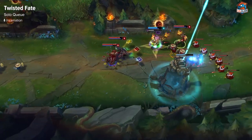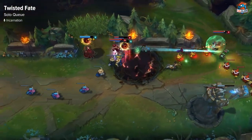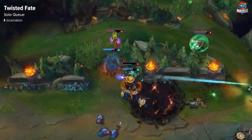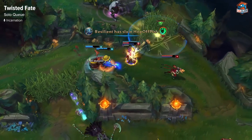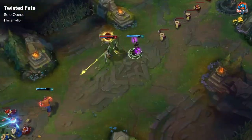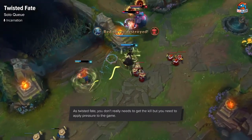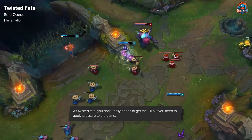The thing about Twisted Fate is you want to pick him into matchups which are not too rough for you. You don't want to play against assassins, for example, because they're going to give you a hard time. As TF, you want to be the one who is pressuring, or at least not get pressured too hard, because the good thing about TF is the map pressure he applies.